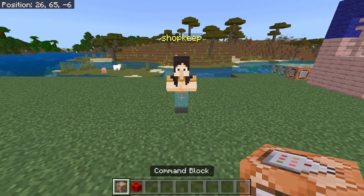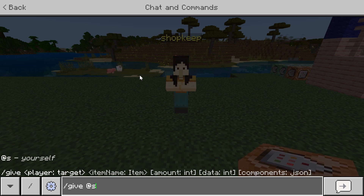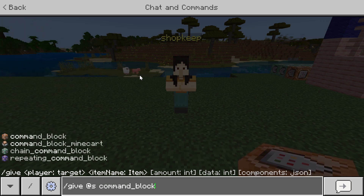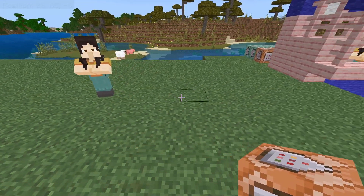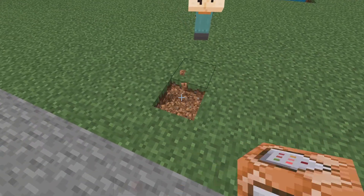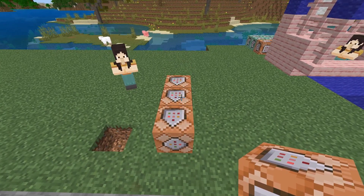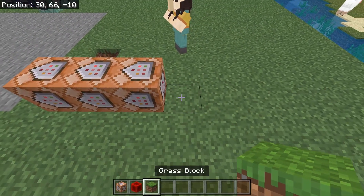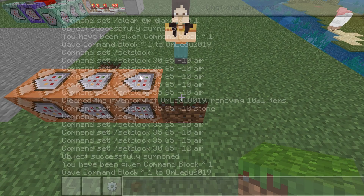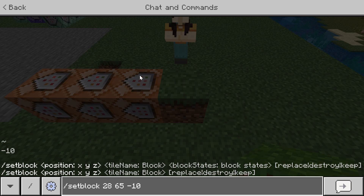If you don't know how to get a command block, type in slash give at s command_block. This will give you a command block. I recommend placing your command blocks directly underneath the NPC so it's as close to the player as possible. For this example, we're going to build it right here. Start by placing three command blocks with the arrows pointing into each other. Then we need to figure out the coordinates for the block touching the farthest back command block. I like to find coordinates by typing in setblock or fill and having the autofill tell me the coordinates for the block I'm staring at.